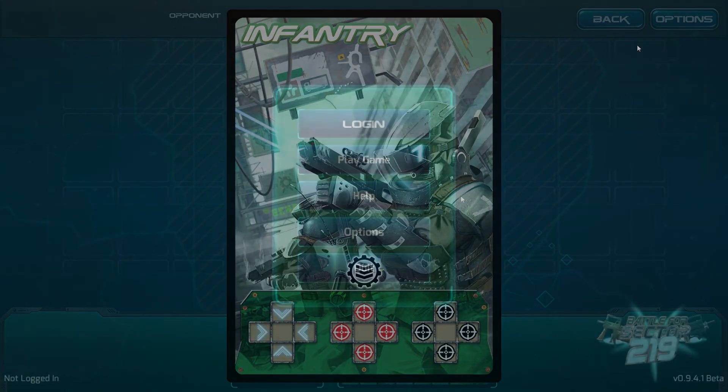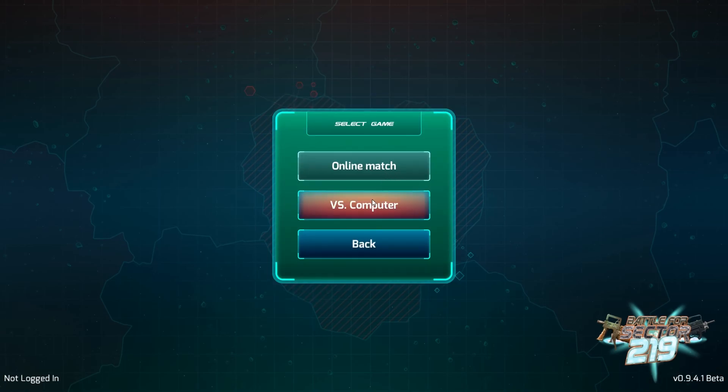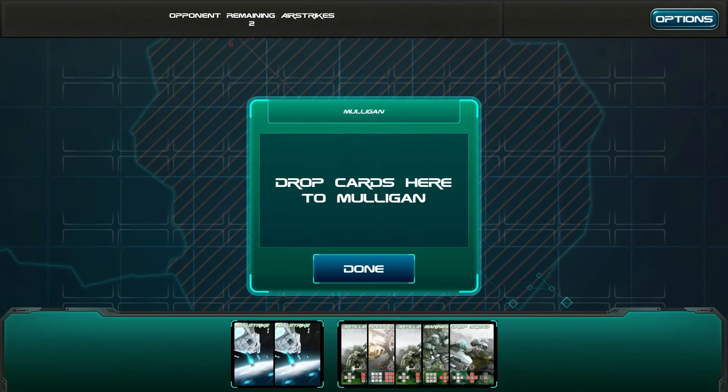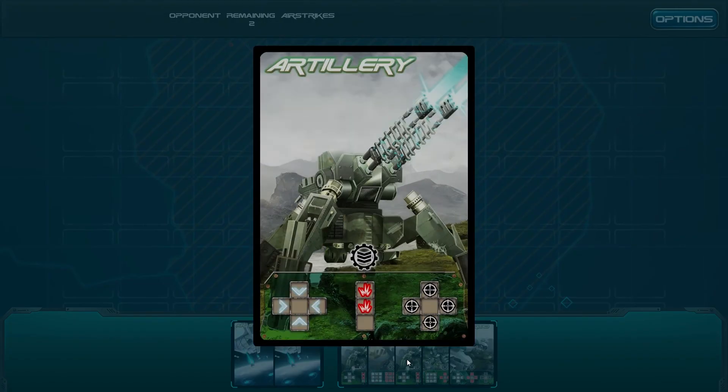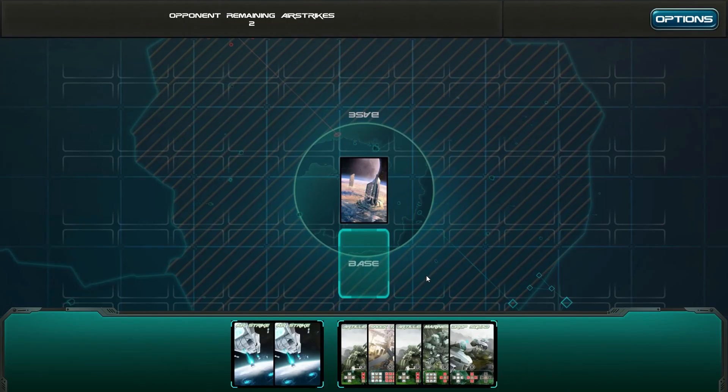I'll be back in a second folks. Sorry about that — basically the game froze up a little bit. I also went and looked up a little bit extra on it so I can make sure I know what I'm doing. So just want to click these — this is the supply line, this is attack obviously, and this is support. That can be support like in the fire of when you put one down here and one down here; they can all fire sort of thing.